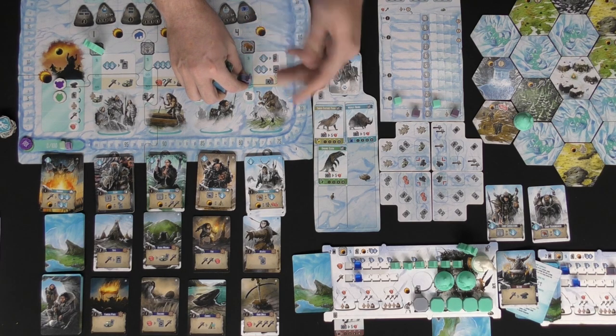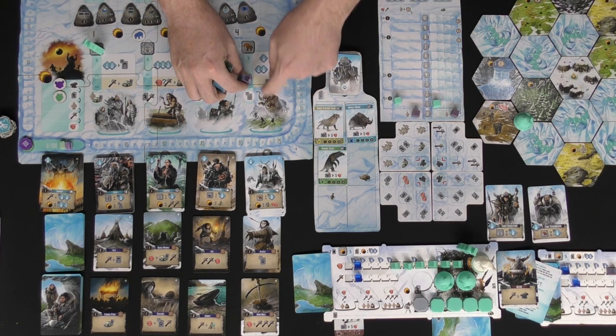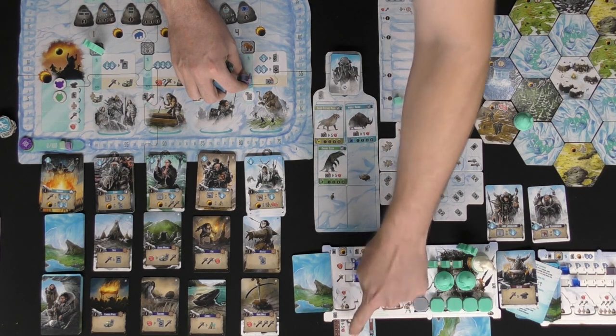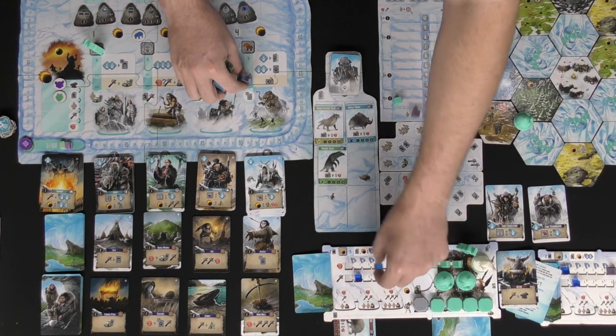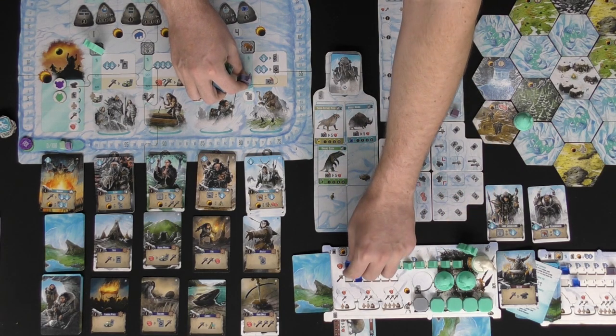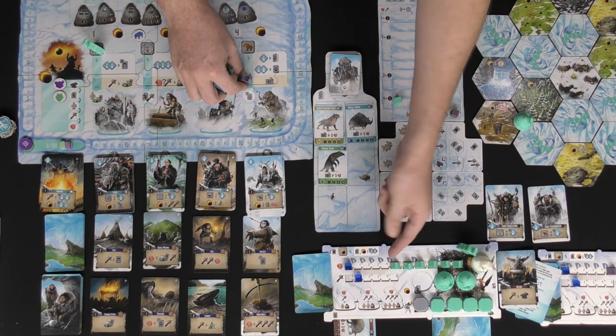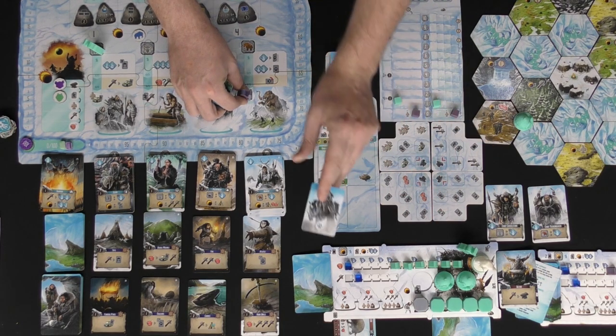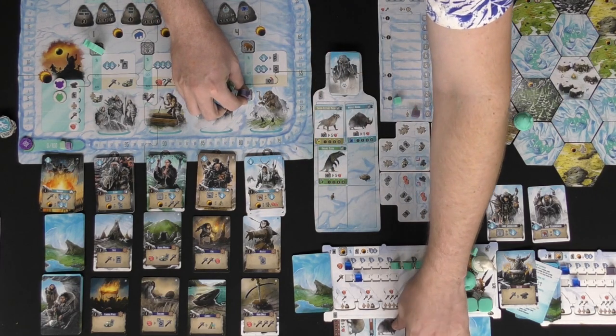Animal cards are set-collection cards that give you ongoing benefits and can also be used for meat. Moving down to the next sub-action, you can turn one card sideways to gain meat, or turn it for five meat — but your board's meat capacity is limited by how many tents you have out. The final sub-action lets you draw one card from the top of the deck into your pool.